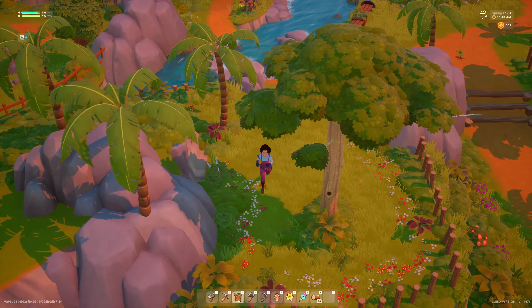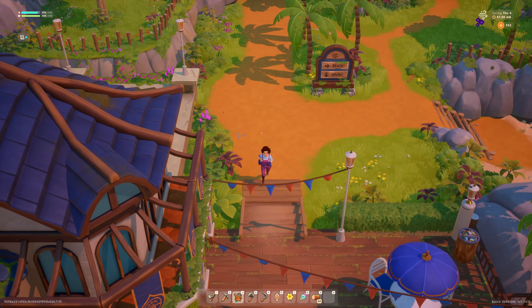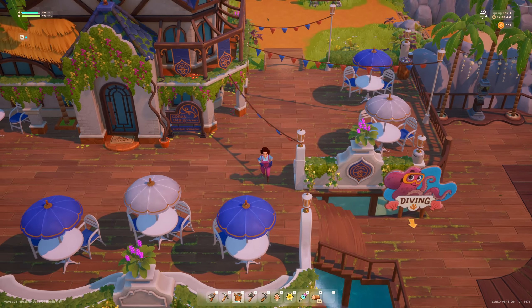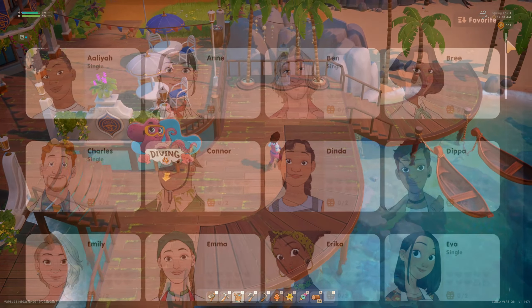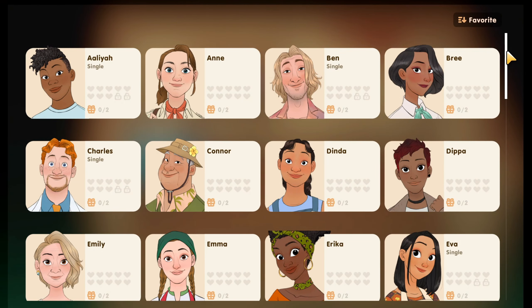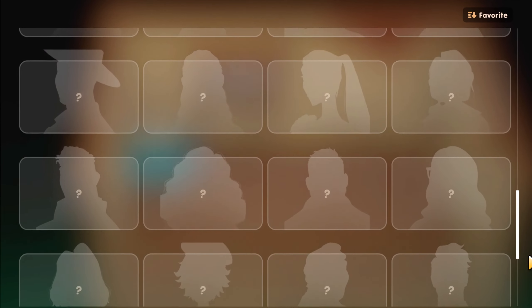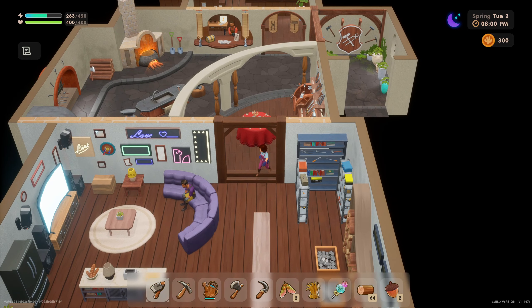Next, let's talk about the NPCs. Unlike game sims like Everdream Valley that felt empty, or Moonstone Island whose NPCs were a bit stale and shallow, Coral Island is bursting at the seams with over 50 NPCs with a variety of personalities and physical assets — like this shirtless god with a six pack.